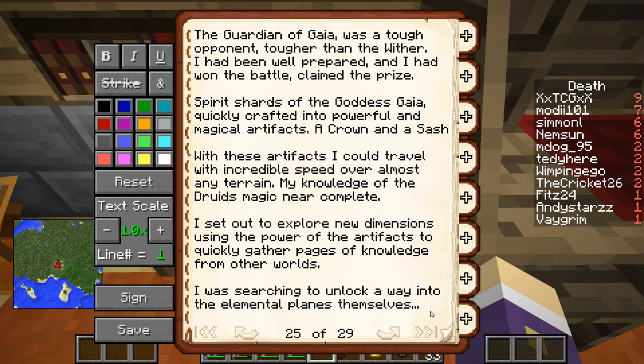The Guardian of Gaia was a tough opponent, tougher than the Wither. I prepared well and had won the battle and claimed the prize. Spirit shards of the goddess Gaia were quickly crafted into powerful and magical artifacts — a crown and a sash. With these artifacts I would travel with incredible speed over almost any terrain, my knowledge of the druid's magic near complete. I set out to explore new dimensions using the power of the artifacts to quickly gather pages of knowledge from other worlds.